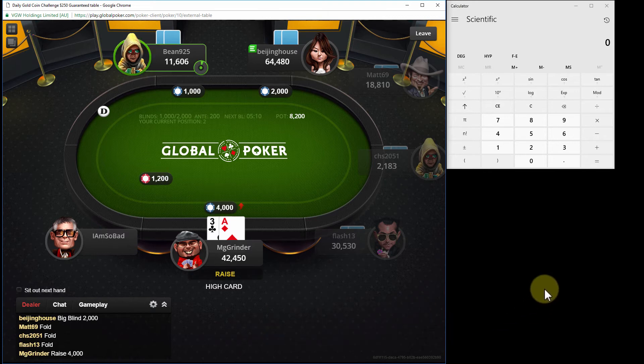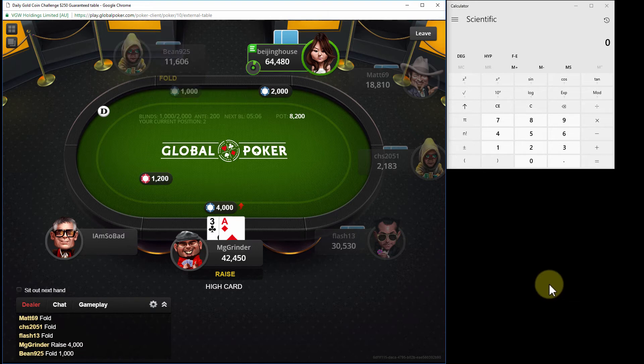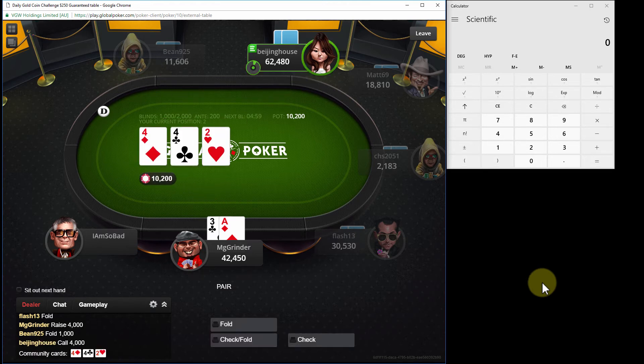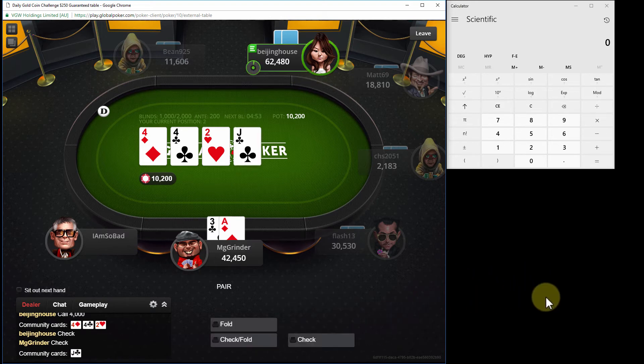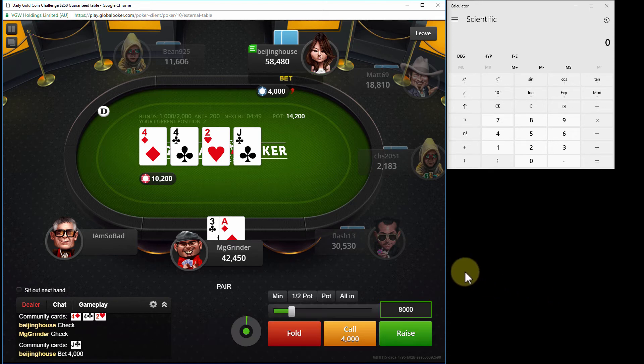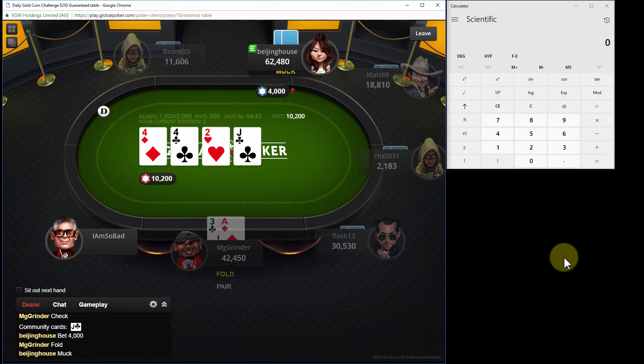I think we min raise, and if she jams we just fold. I can't imagine she has a hand every single time. Could be a better flop but we have a draw to the wheel. Let's put a five on the turn and see if she spazzes out. Not the turn I wanted to see, so let's go ahead and muck this hand.